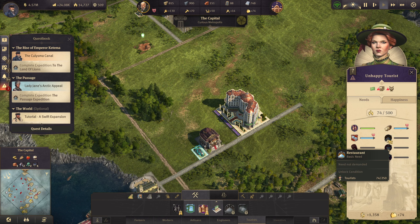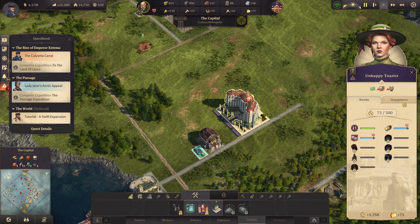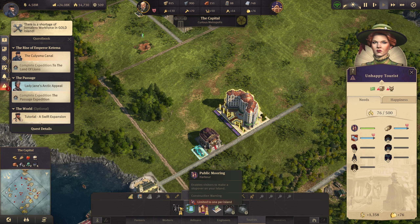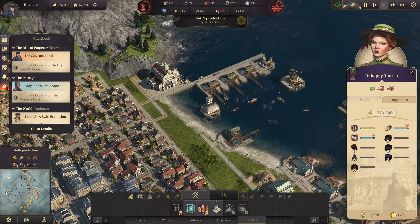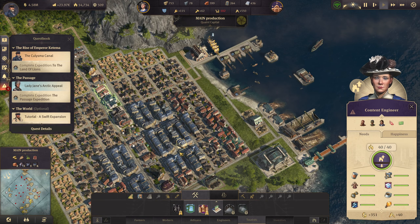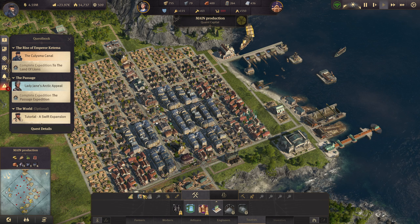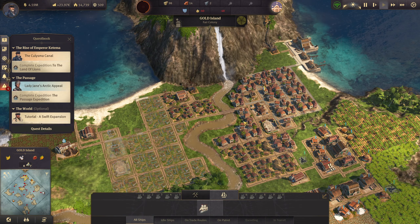We are actually having more tourists moving in, and we can easily fit 500 in there — that's pretty nice. What else do I have to do? We basically have to wait for the tourists to come in. What is happening to my workforce? That is so weird. Oh, it's because they're sick! I have a lack of workforce in the new world, which is this one here.